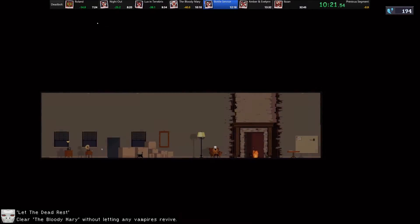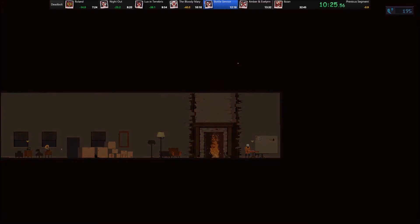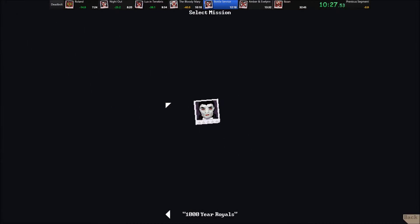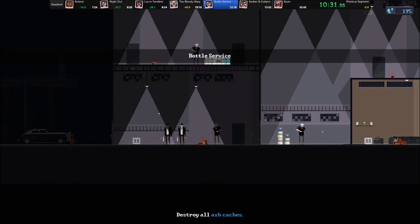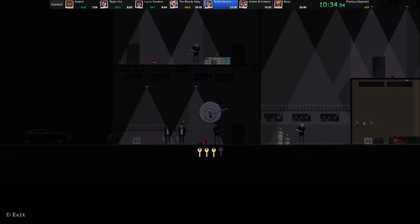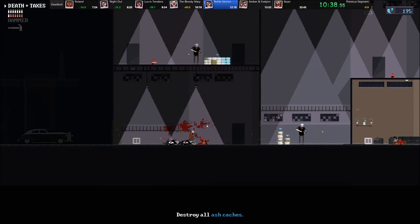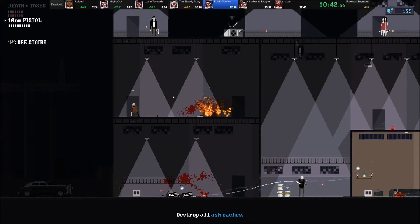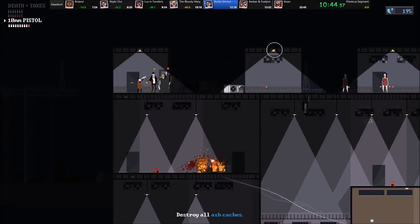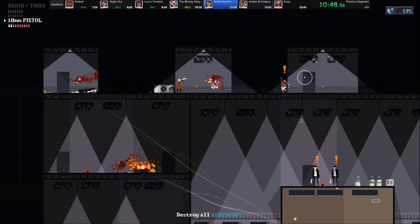Not all bartenders for the rest of the game have phylacteries, but a lot of them do. Any enemy can have a phylactery, but it's usually reserved for fairly important story characters, or in this level at least, some more of the bartenders. This level is also pretty big and sprawling, but it doesn't have any new mechanics in it — it's just kind of, after you've introduced all the stuff so far in the vampire levels, here's all the things together to see how you do.